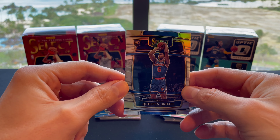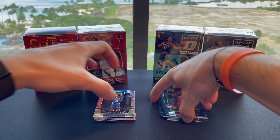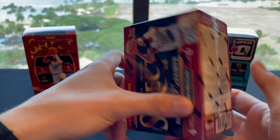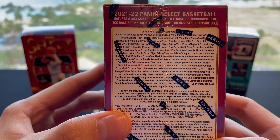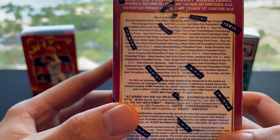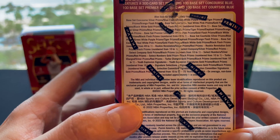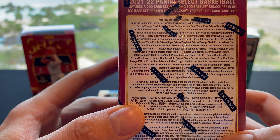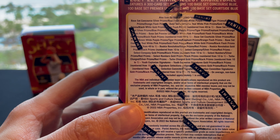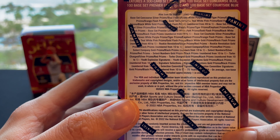Quentin Grimes — nice pull. Almost forgot to check the odds. On average, a non-base card is about one in every pack, so you should be getting about six per box. A decent amount of numbered cards you can get, and you can get some autos. And then the 75 Years of NBA insert as well.